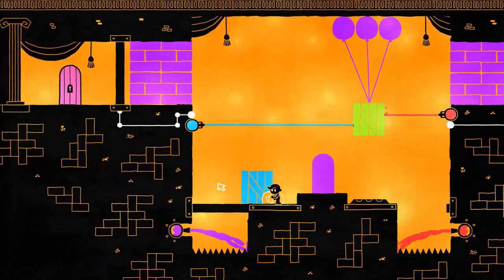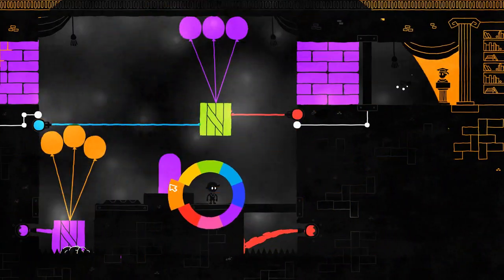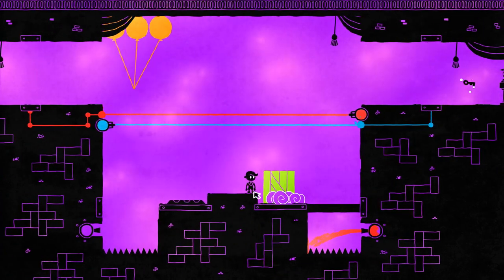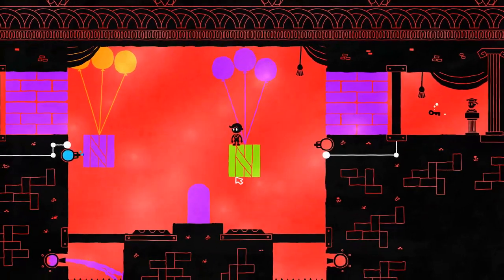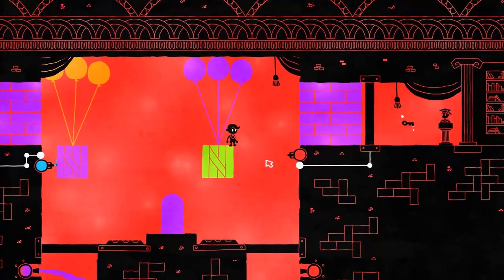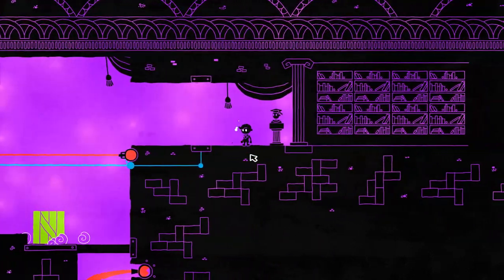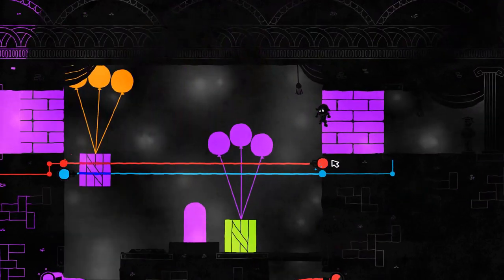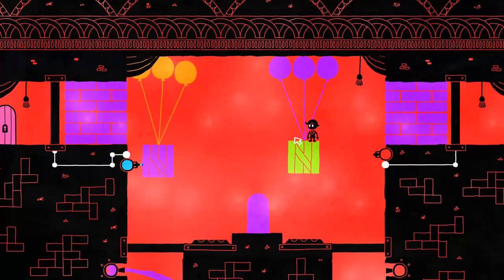This color — push it over here. And then we do red. There we go. Perfect. That gets us the key.